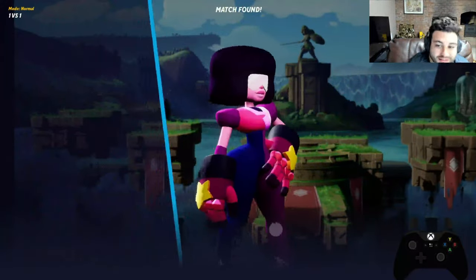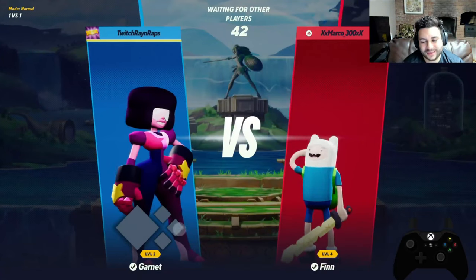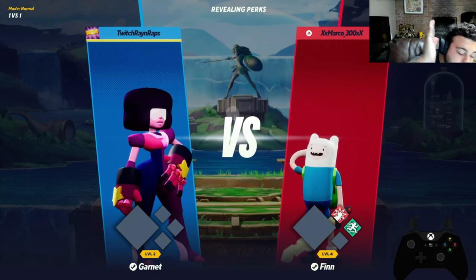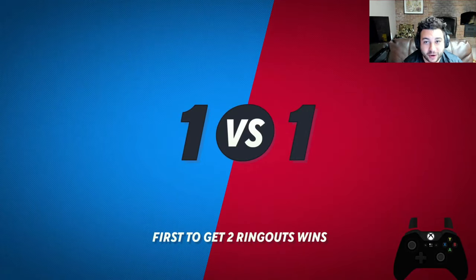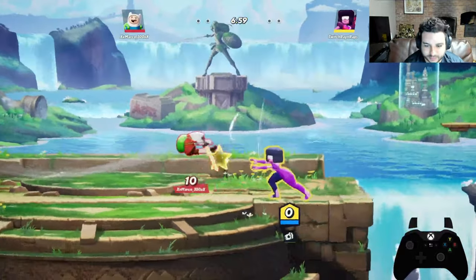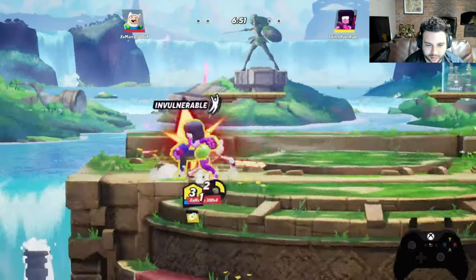Alright, diving into the matchup now. We're rocking Garnet going against Macro 300 on Level 4 Finn — no perks needed. I played this game a massive amount in the previous two betas, that's why I'm low level with some of these characters. Alpha just launched so I have to re-level them. Finn is actually going to be a tough matchup — he's probably one of the strongest characters in the game right now while Garnet is seen as lower tier. We're just going to play really smart and get some space early.